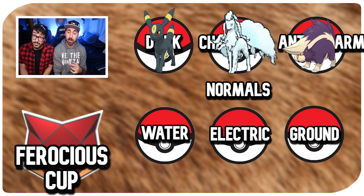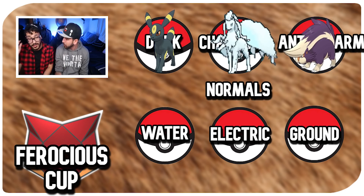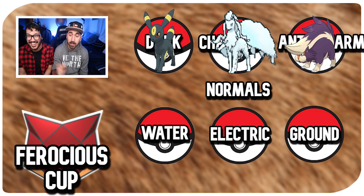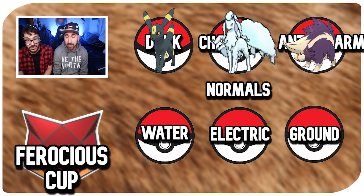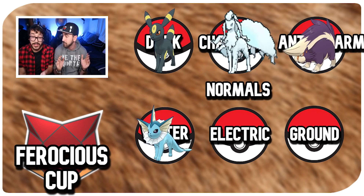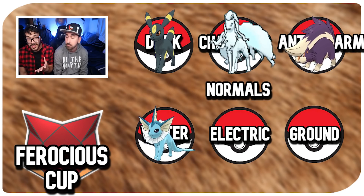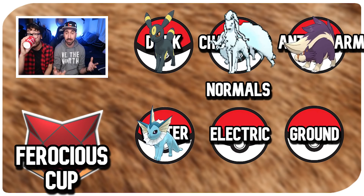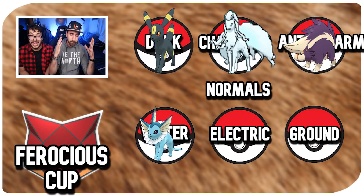Next, water types. We have Vaporeon, Bibarel, and Suicune. I can't not like Vaporeon — running Vaporeon with Last Resort is pretty OP. If you're saving resources, Bibarel with Hyper Fang and Surf is spammy and Hyper Fang does a ton of damage if they're not expecting it. Suicune is really good — it has the buffed Snarl, Bubble Beam, and Hydro Pump.